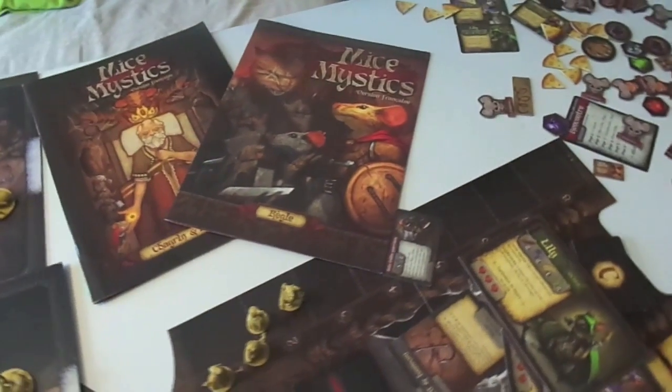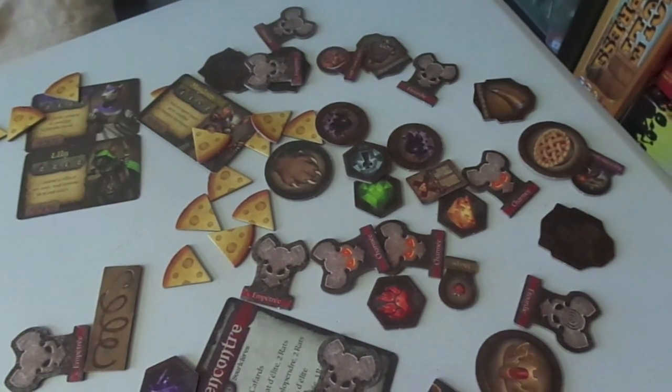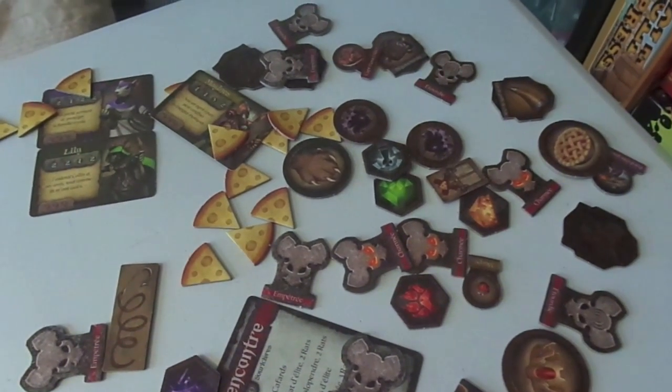One thing that annoyed me is there are some things missing from the rules. For example, I was playing one mission and it told me that I'd obtained Mrs. Maggie's token, but it makes no mention of what Mrs. Maggie's token looks like — so you have to use logic to figure out which one it is. The campaign is an epic, very well-written adventure with wonderful characters and dialogue in a wonderful world. But one drawback is you have to play the missions in order — one, two, three, four, five, six. You can't just jump into a mission because you'd break the story, and your characters wouldn't have the skills or weapons they need to be successful.